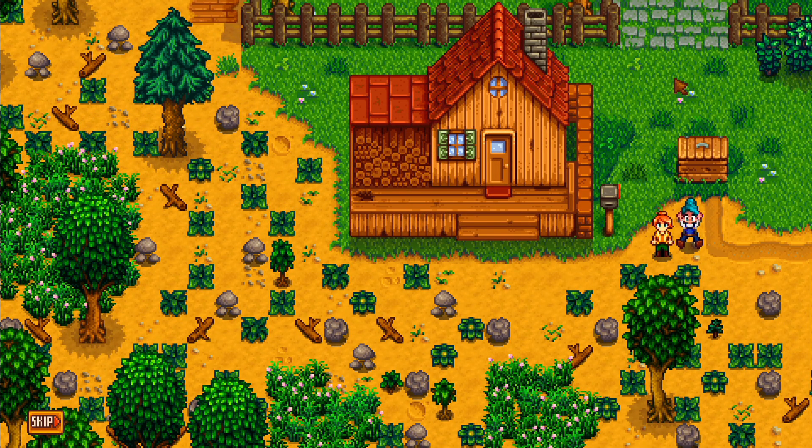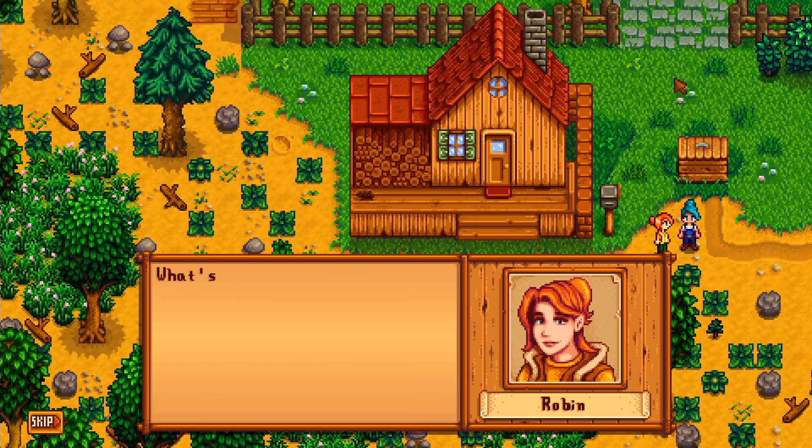You are introduced to the local carpenter Robin and the town's mayor, Lewis. From here on out, what you do is entirely up to you — start clearing the farm, head into town and meet the locals, or explore the land.